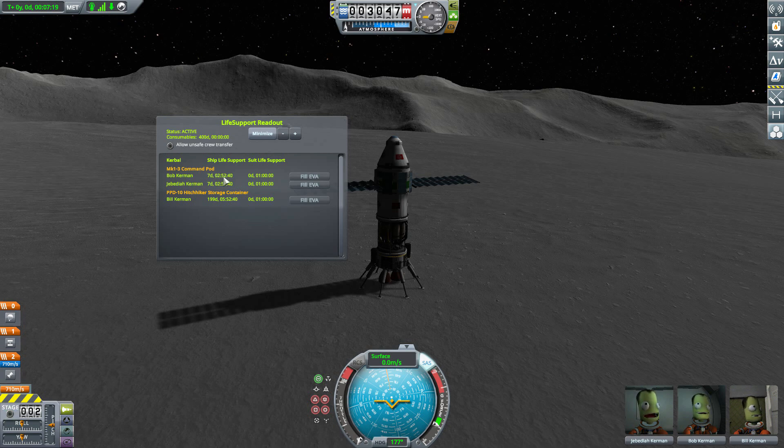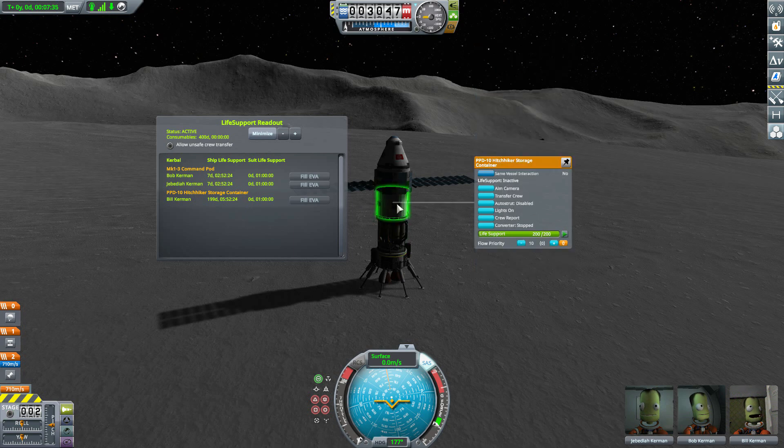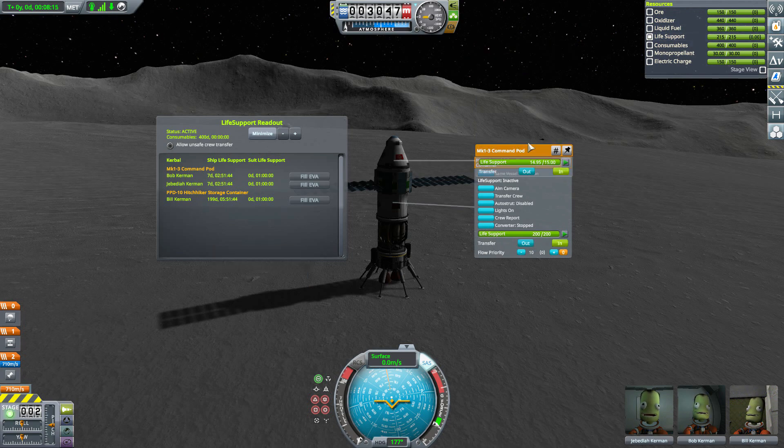Each grouping shows the Kerbals within it and how long their life support will last. In the Mark 1-3, with 15 life support, Bob and Jebediah have just over seven days. Down with Bill in the Hitchhiker Storage Container, he has 200 life support so he's got 200 days worth of living — pretty cool. It's a very easy way to visualize everything: you can see how much you have, notice if you're running low, and remember you have 400 days of consumables to convert via the Hitchhiker's converter.